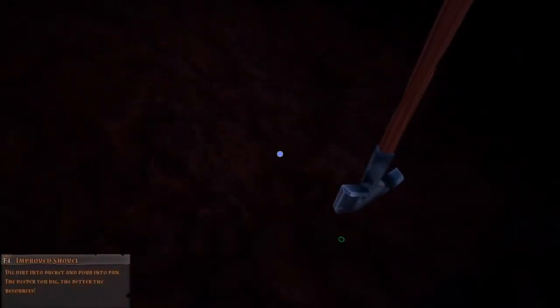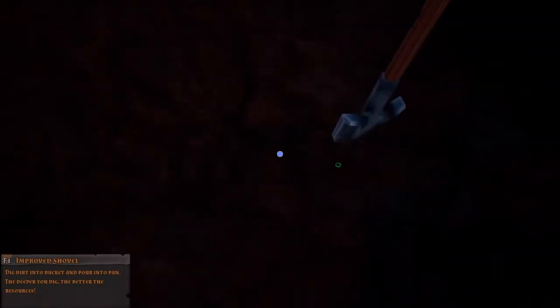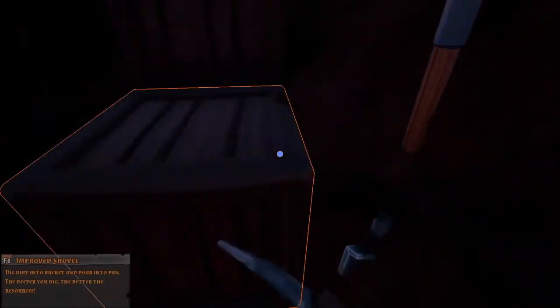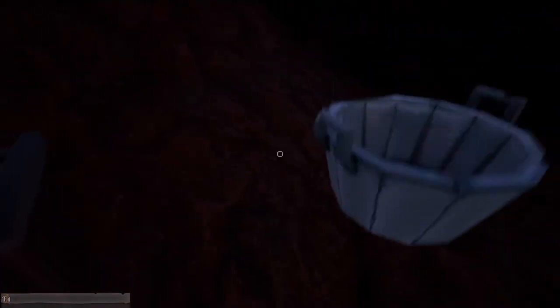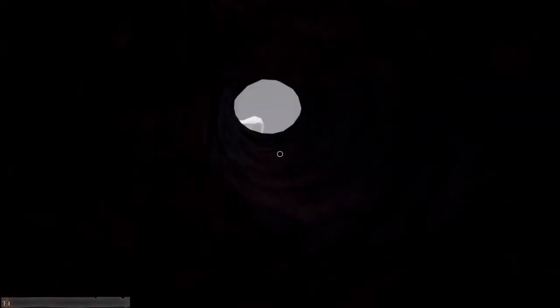I could put foundations down here but I don't want to spend any more money if I don't have to. You just have to play with some of the dirt, get it all built up so there's a flatter area to lay the pan down on. There is an unstuck button — if you ever get stuck just click that and it teleports you. That's pretty handy if you're new and may not know it exists. Perfect — that's exactly what we want.